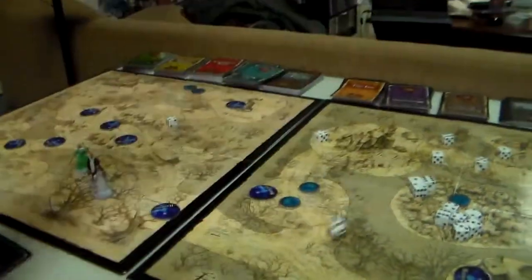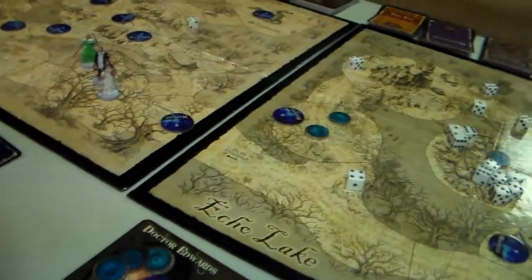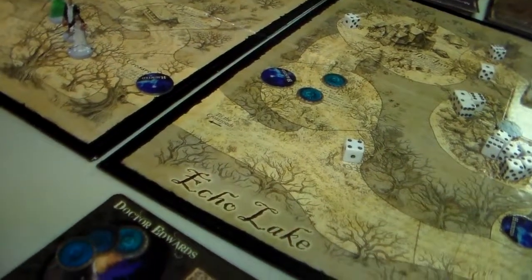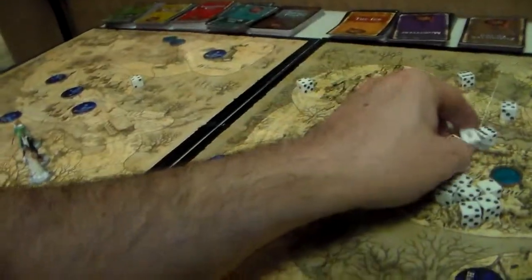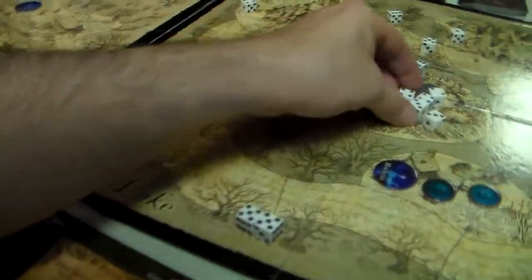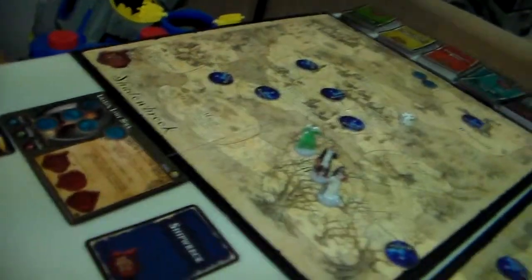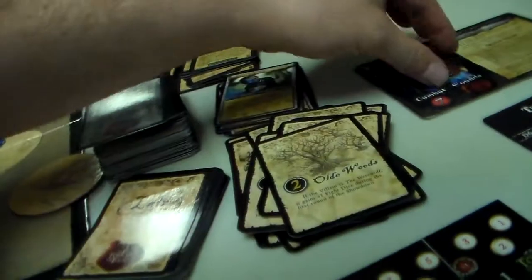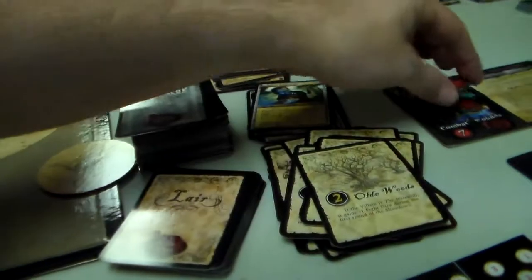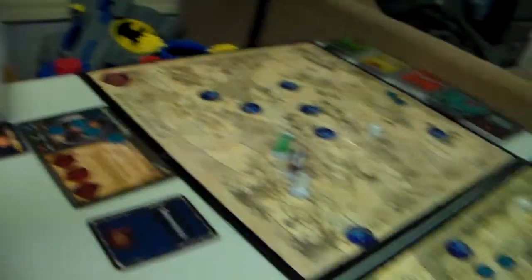It's her turn again. She rolls a four — she only has one combat, so she has to use spirit instead. She hits him twice and gets to roll extra fight dice for each hit. Three times — that's three hits — so we put another bloom token there at 15.